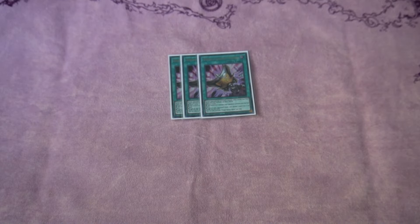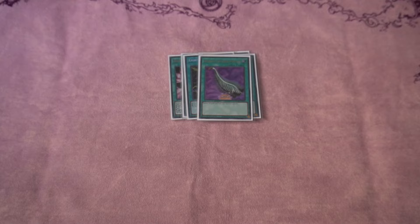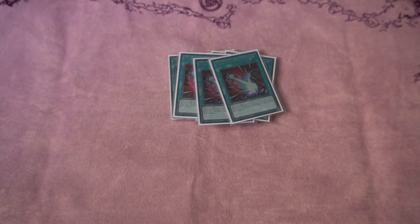For the side deck I play three Triple Tactics, two Lightning Storm and one Feather Duster, three Cosmics — can never go wrong with Cosmics — three Dark Ruler, and to finish off, three D-Barrier. Now I'm going to do a test hand for you guys, let's get started.